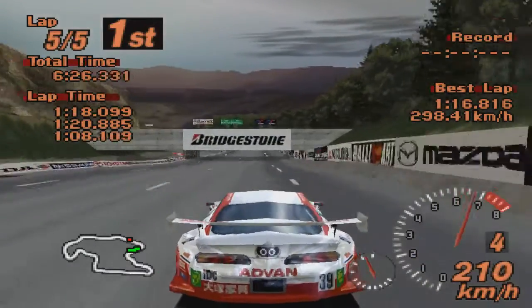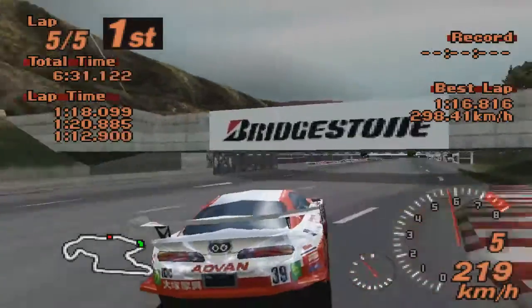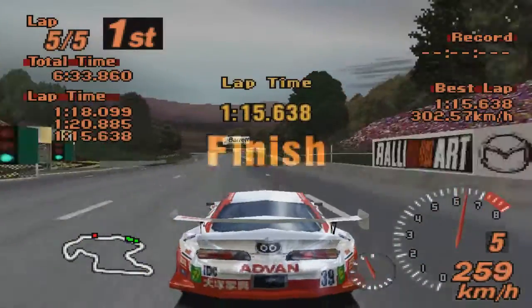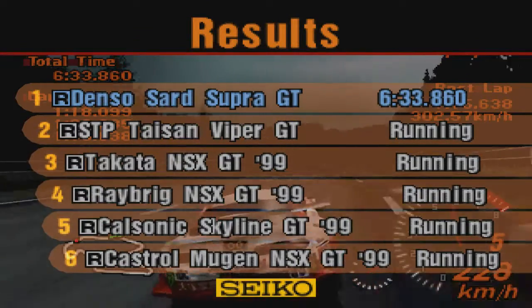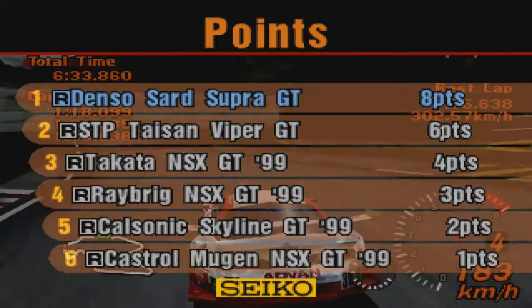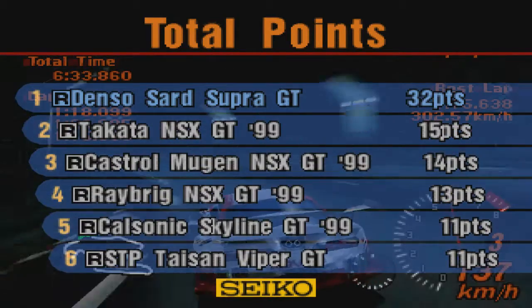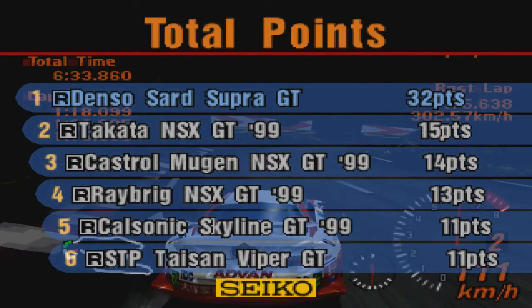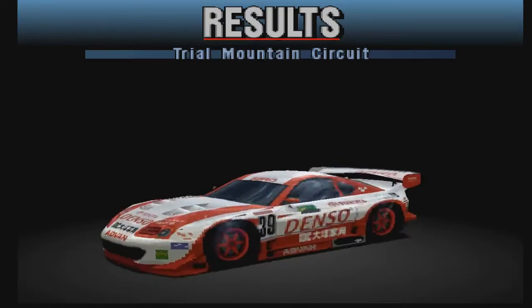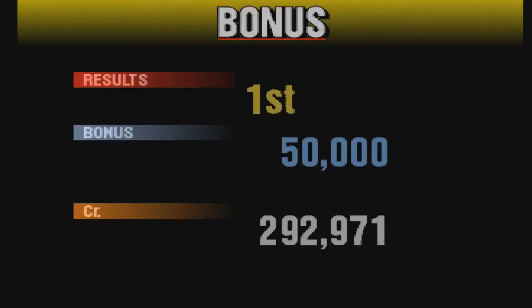В дальнейшем всё это, естественно, ещё разрастётся. Тут они мощностями были ограничены, поэтому кругом леса, скалы — чтобы ограничить дальность обзора, дабы консоль вытягивала. Опа, Takata вышел на второе место, и Viper-юга сравнялся с пятым местом. Что-то я пролистал, каким он финишировал, не увидел Viper.